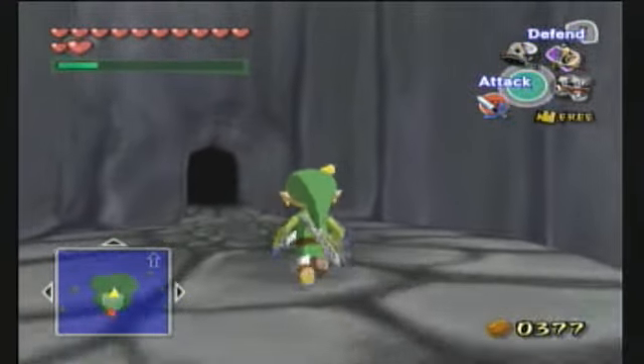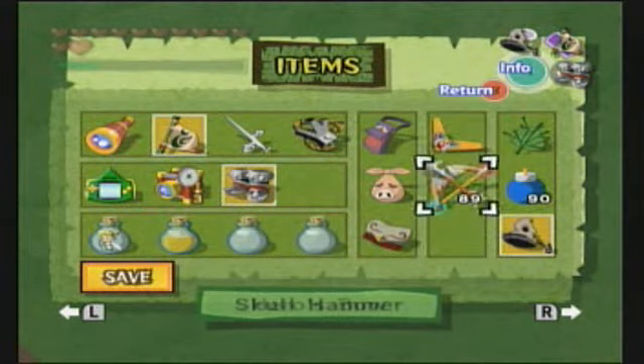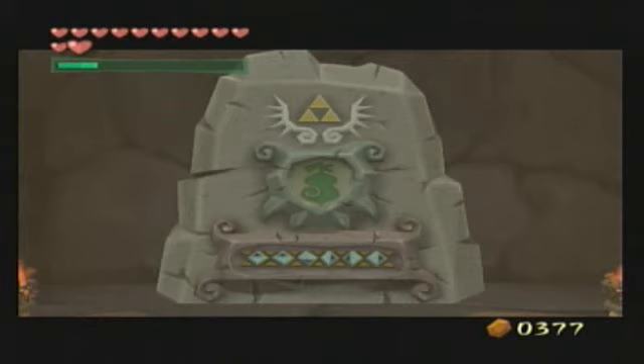Maybe the wind just wasn't blowing for that long, I don't know. Anyway, when we come inside it's a nice little yellow-orange-ish place. And nothing says Wind Waker like a song on a wall, right? So here we go!